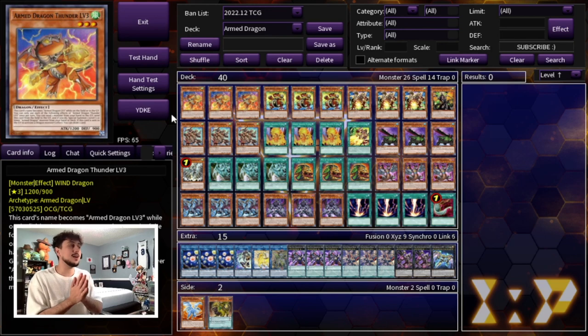Let's get right into this profile because I'm excited to be showing it to you guys. You can play this competitively in today's format with this sort of build. Keep in mind it's still a rogue deck — it's not a meta deck — however if you want to play Arm Dragons in today's format, I think this is probably the best way you're going to want to play it. Let's start things off by maxing out on all the Arm Dragon monsters.